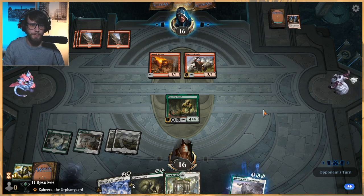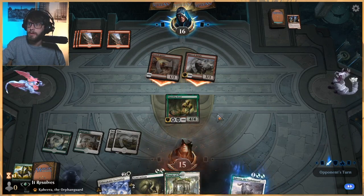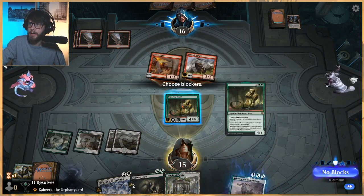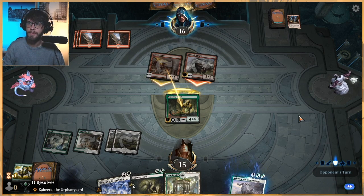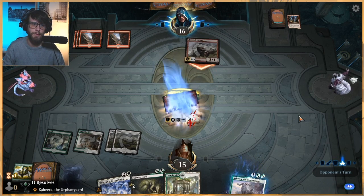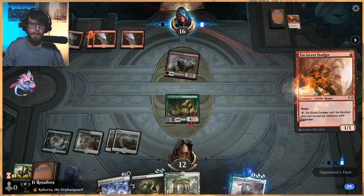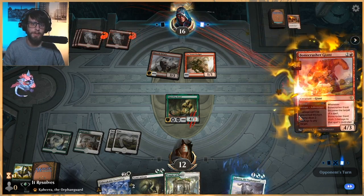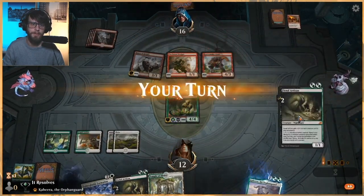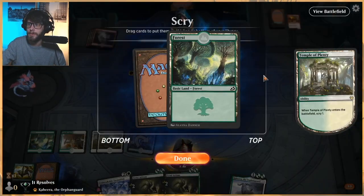Next turn I'm not sure what we end up doing. Probably just boosting up with Kahira. If they've got another Rimrock Knight, that won't kill us, and we get a creature off the field, which is important. The one thing we do have to be very cognizant of is the fact that they probably have an Ember Cleave at some point here.